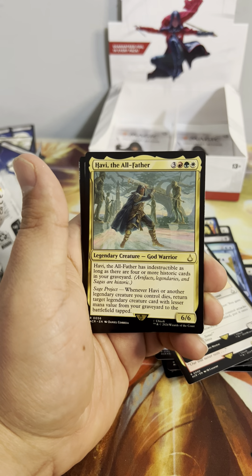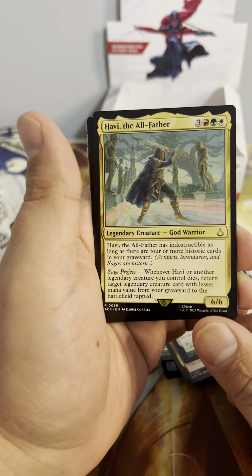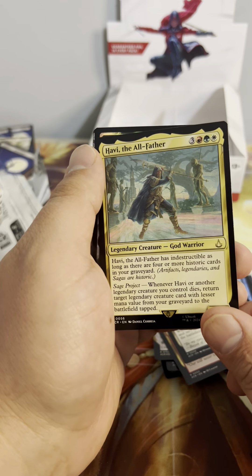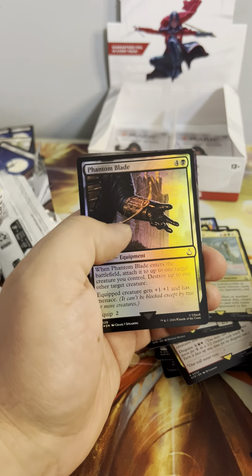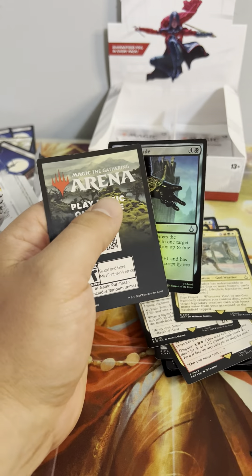We got Odin, the All-Father — has indestructible as long as there are four or more historic cards in your graveyard. Whenever Odin or another legendary creature you control dies, return target legendary creature with lesser mana value from your graveyard to the battlefield tapped. Phantom Blade and a showcase Jacob Fry.